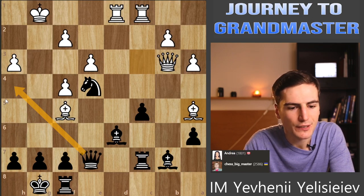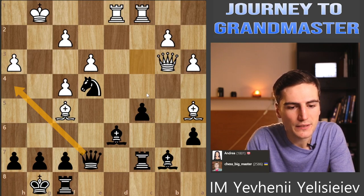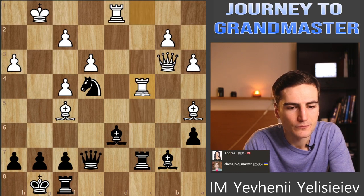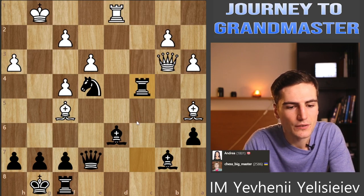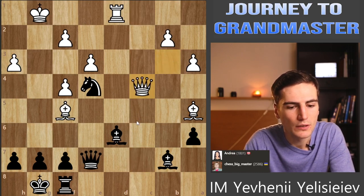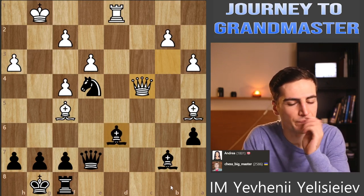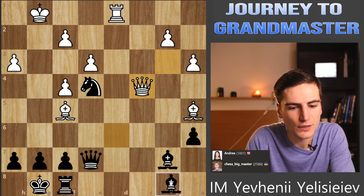It doesn't feel that great. Somehow my pieces don't have a lot of squares because the rook can go back to c8. I can play c4 though, attacking this queen and preparing rook to c5 - that's something I like. Rook takes c4- now I can just exchange and get rid of this rook, which was my main problem. Well, I've lost the pawn of course, but still it's an extra piece. Maybe I'll just put my bishop back, basically threatening knight to d6. I quite like this idea, but I'm under rook d7.